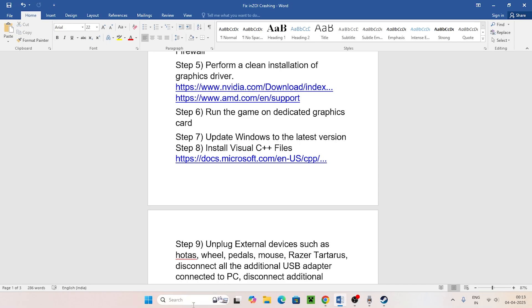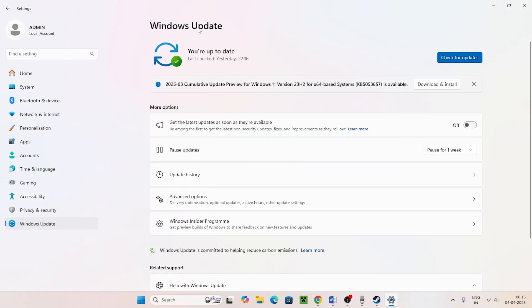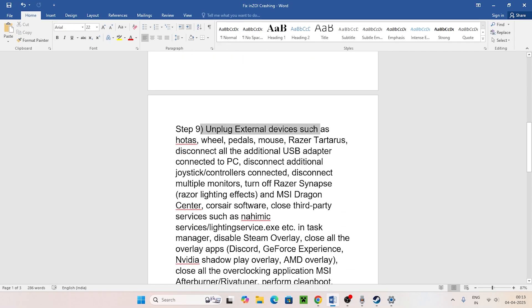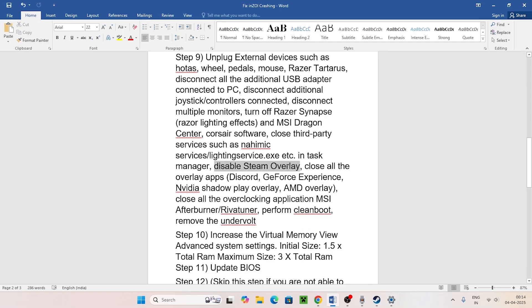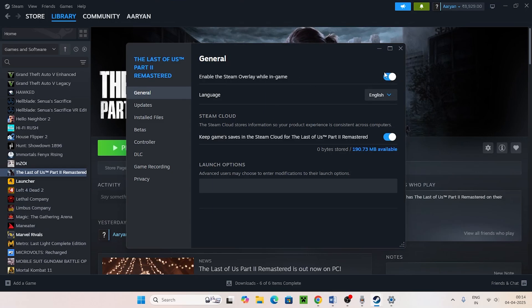Next, update Windows to the latest version. Search for Settings, go to Windows Update, and install all available cumulative updates. Make sure everything is fully up to date. After that, install Microsoft Visual C++ as shown earlier. Also, unplug all external devices such as wheels, pedals, racing controllers, joysticks, and any additional monitors, then disconnect them before launching the game.